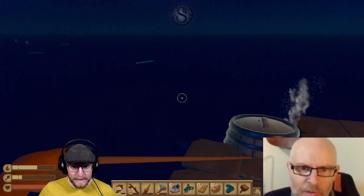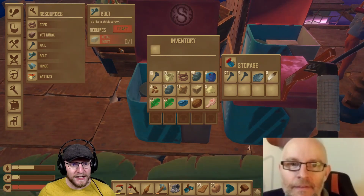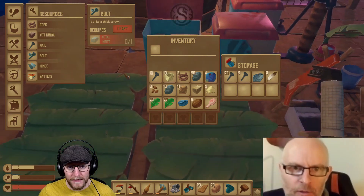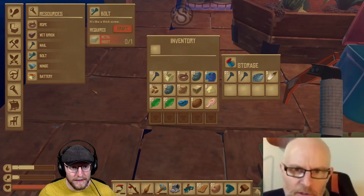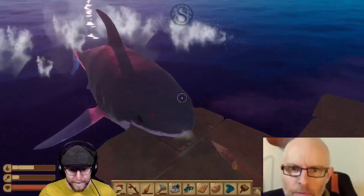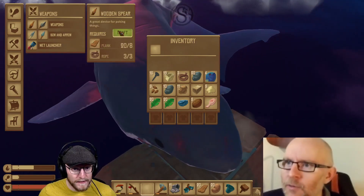I'm looking around for the research table, which I've lost. How do I make a bolt? Metal ingot. Isn't there a metal ingot sitting in our smelter at the moment? There might be — but that's usually what I try and get to happen. I'll pop it in this one. All the metal ingot — sweet Jesus!